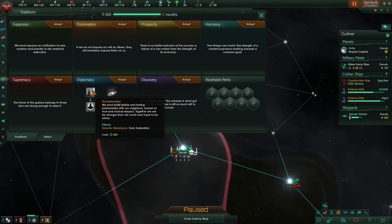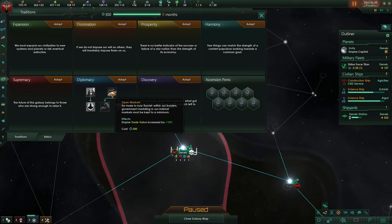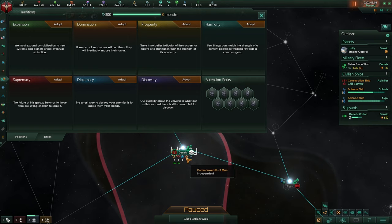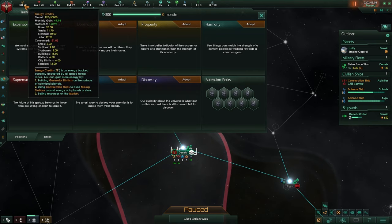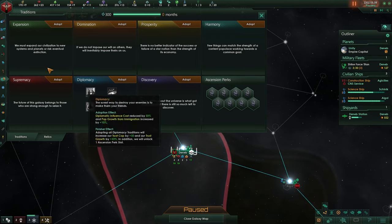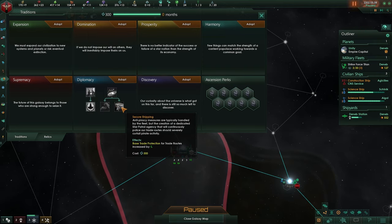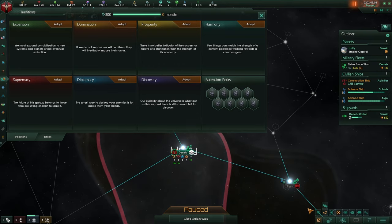Once the diplomacy tree is finished you can form a federation, and your federation naval cap will count as twice as much — meaning you can add more ships to a fleet. Open market: trade value — by holding alt you can see trade value in a system, currently 11, generating 11 energy. This adds another 10% to that. Market fee when buying or selling is reduced by 10%.